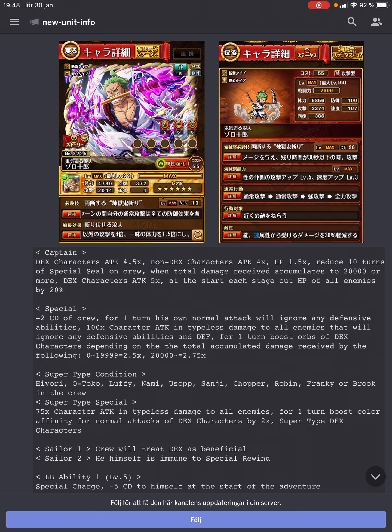Otherwise there's so much good in his special. The only bad thing, in my opinion, is that he's just a DEX orb booster. He basically has the kid syndrome — like Legend Kid, he is a rainbow captain, but his special makes it so you want to mainly use him with DEX units anyway, which is a shame. I personally preferred if they cut down the damage a bit on the orb boost and made it rainbow instead, or maybe one or two more colors or some more classes.